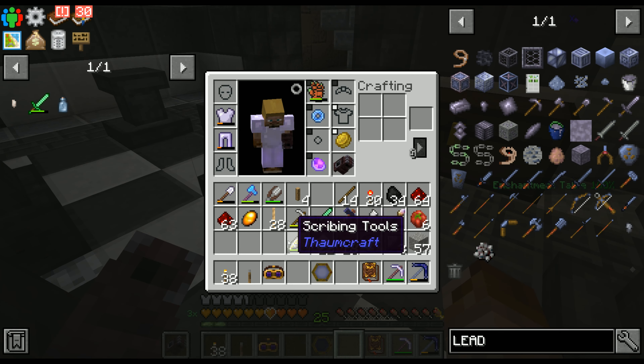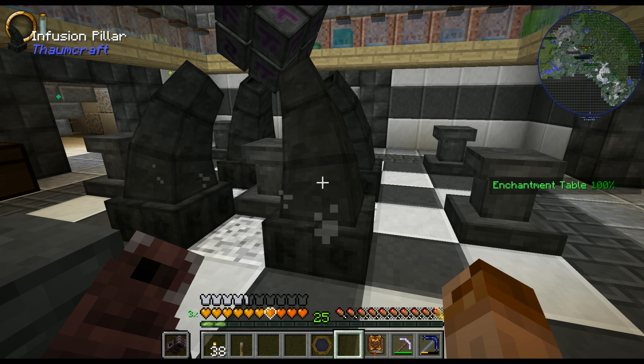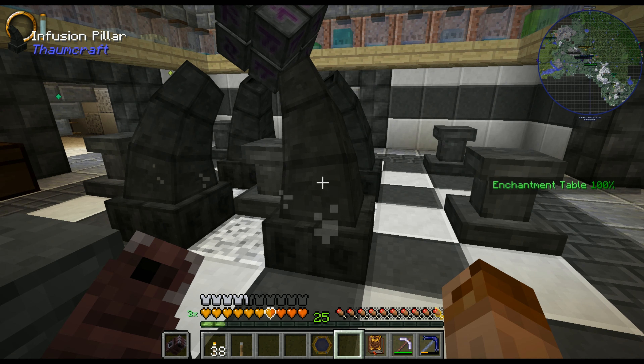The little jars — this one is a little over half full, that one's a little less than half full. These are all different kinds of mana — different kinds, but for simplicity's sake let's just call it mana. I was wondering about this. This is a runic matrix and an arcane pedestal. It is a mystical construct — the game says it's a mystical construct.